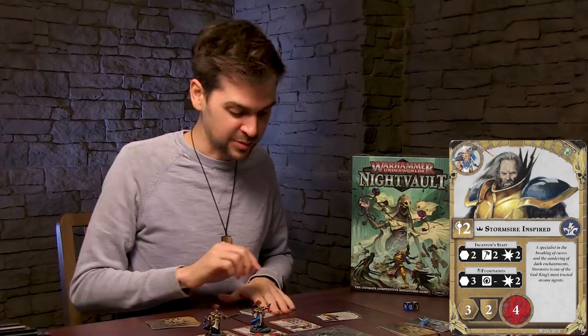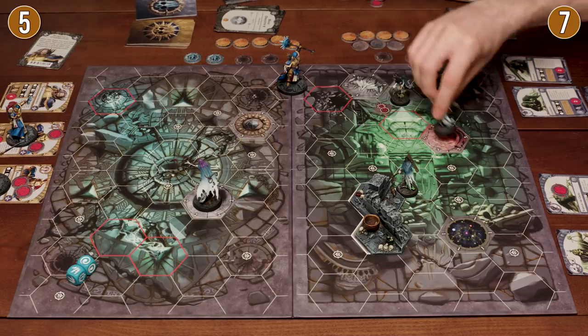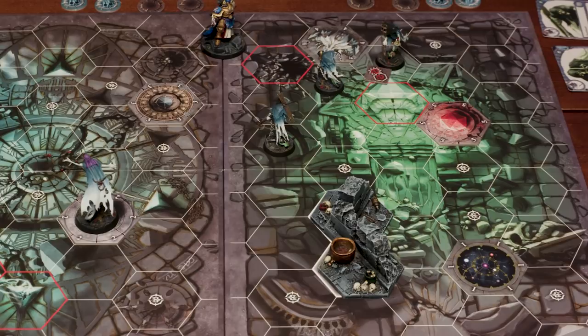I'm going to spend an action to make all my Chainrasps move in their ghostly ways. They're spooking it up. I think I'm going to cast the same spell on that guy again — hopefully this time it will do two damage because he's now inspired. Yes — two more damage. He's got one wound left.